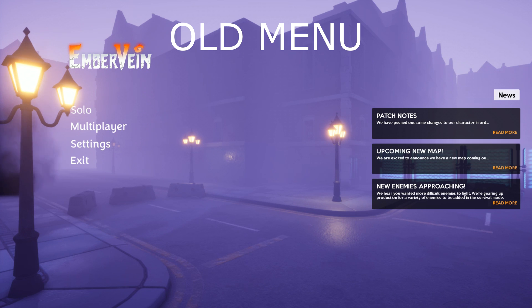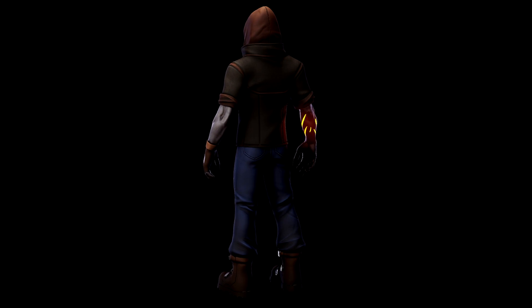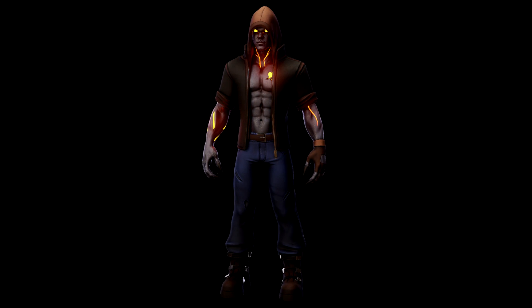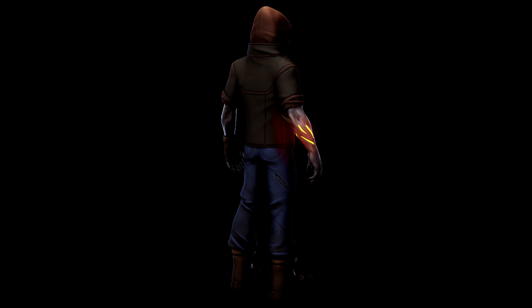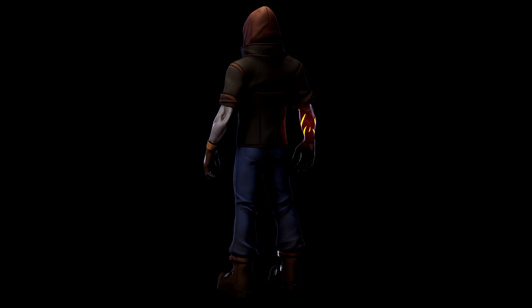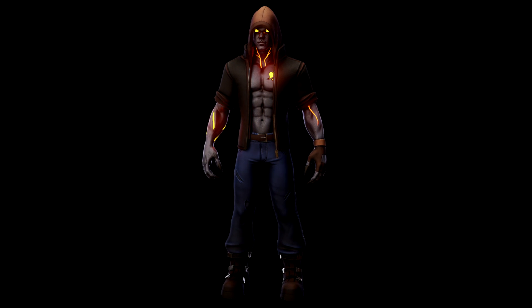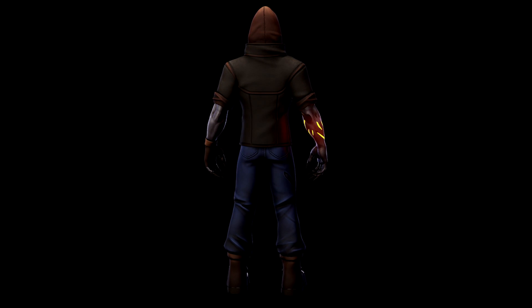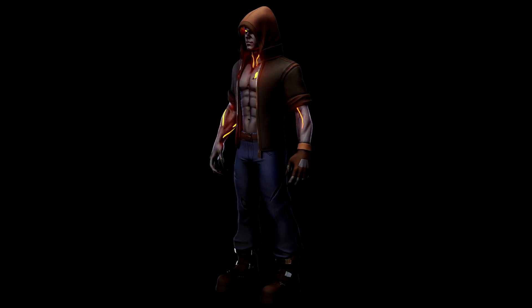Next up, we've spent the last couple of weeks redesigning Jack Savage, to increase the level of detail and match his clothing and body more to the lore of the game. We felt his existing body didn't show off the fact that he was a lumberjack by trade, so we gave him gloves that reflect the style, rolled up his sleeves and even gave him safety boots. In addition to this, we've also worked closer on the veins to make them pop out and really bring that ember vein vision to life.